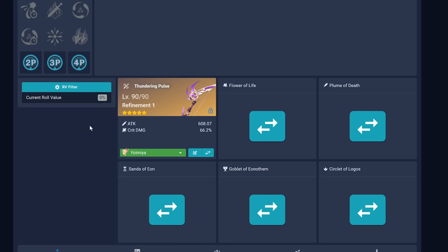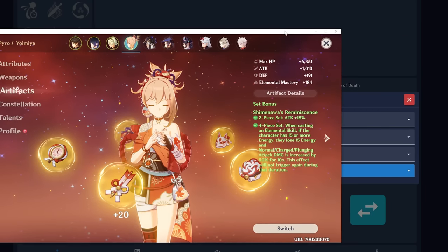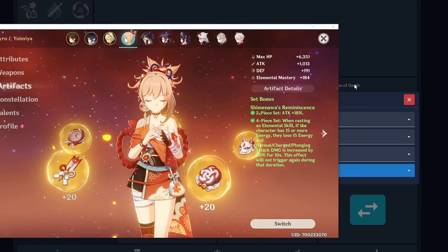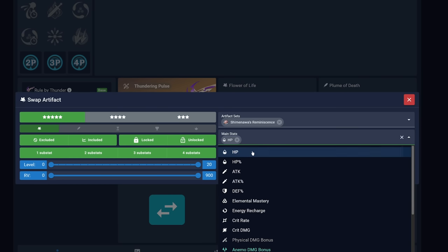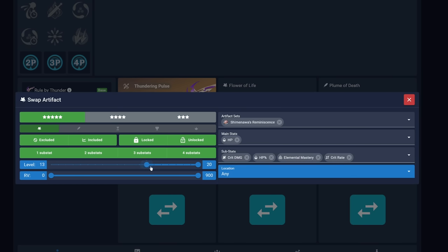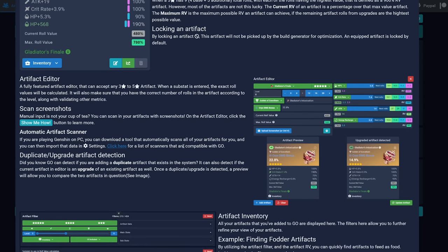So let's go to our Yoimiya. This is all manual, but we are going to try the scanner. Here's our Yoimiya — the Artifact Set is Shimanawa's Reminiscence. Its main stat is flat HP. Elemental Mastery and Crit Rate, it is level 20. I'm not sure what RV means — maybe Roll Value. Here we have the Roll Value Filter. I think I give up on entering anything manually. We're going to go straight for the scanner.